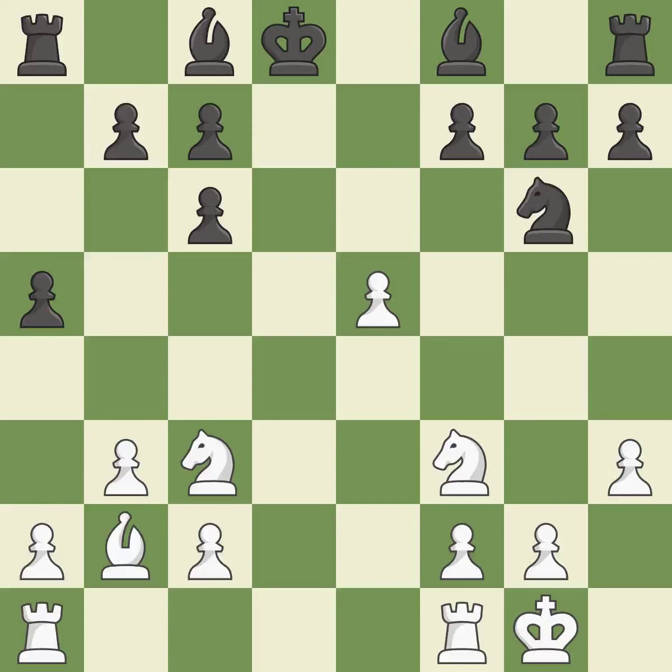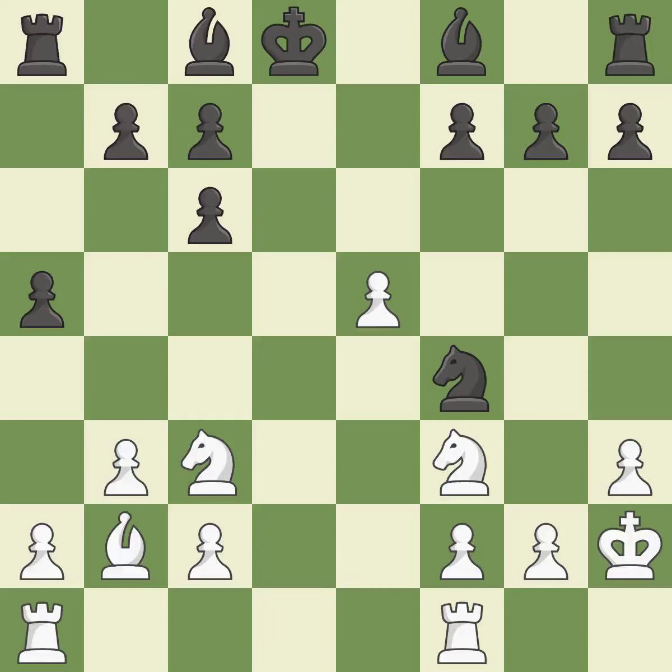That's good. The next move ignores an opportunity to develop a bishop off its starting square, and allows the opponent to take an open file with a rook — an inaccuracy. This is a missed chance to capture an open file with a rook — it is incorrect. By moving a bishop from its initial square, this activates it. It is ideal, and pins a bishop to the king.